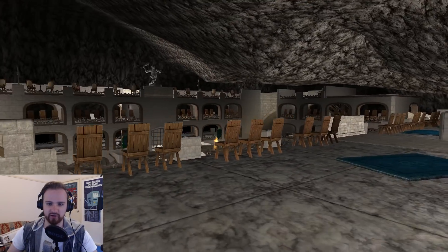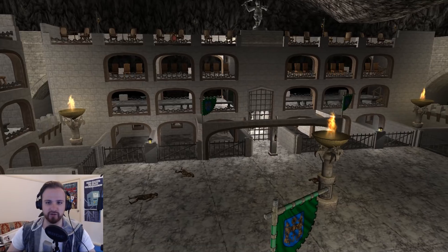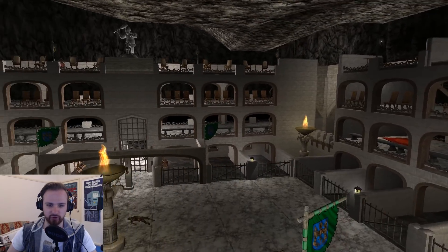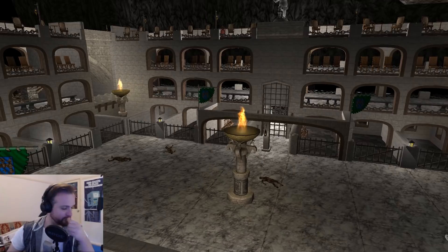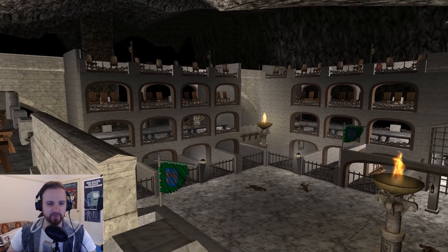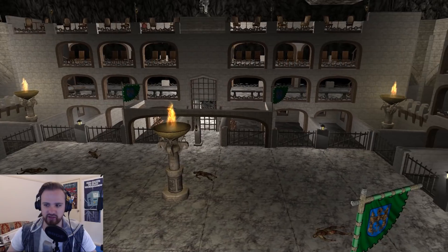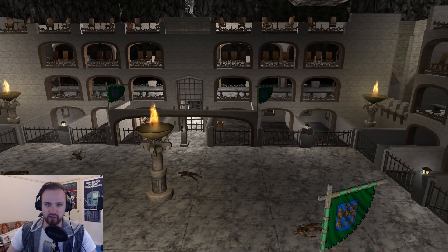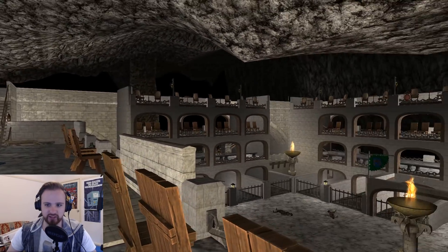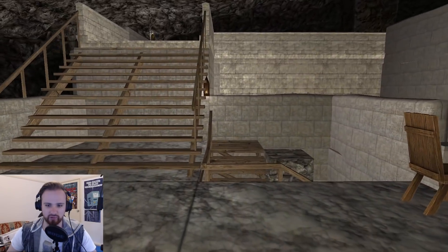We'll climb our way up here to the little viewing platforms - this is the coliseum, and my goodness what a coliseum it is. It's got all these beautiful chairs set up to view, we've got pens down the bottom for various animals and fighters and that kind of thing. We also have lots of beautiful little design details - the marble braziers and the little troll statues around which are a really nice touch.